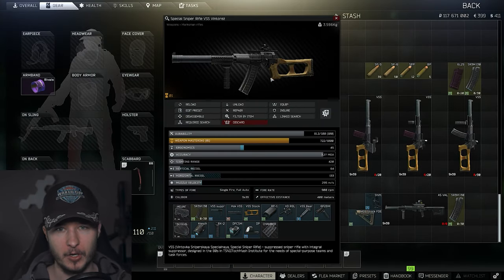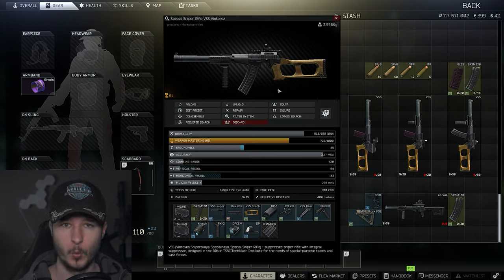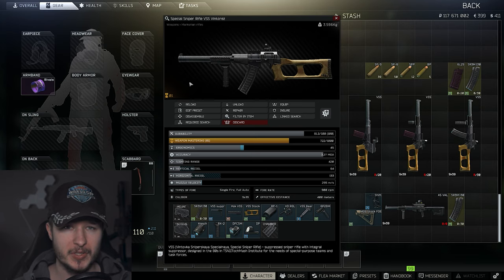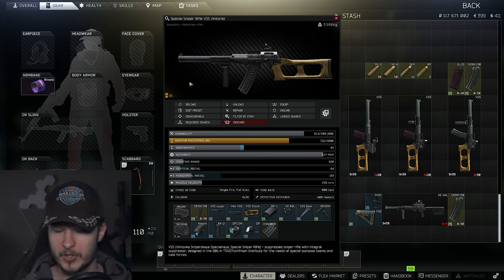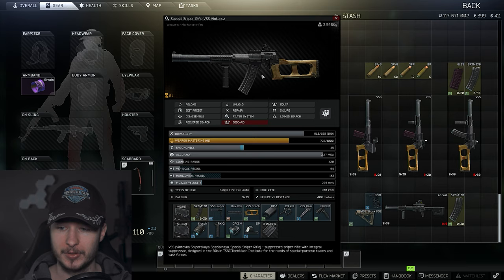Version three has the VSS with the RK2 front grip. As you can see, we now have 64 vertical recoil and 45 ergonomics with the 30-round mag. It's a little sad that the 30-round mags are still so expensive — 40k each is quite high. Once in Escape from Tarkov we had an ASVAL meta and that's why they increased the prices of the 30-round magazines, but in my opinion that time is over.